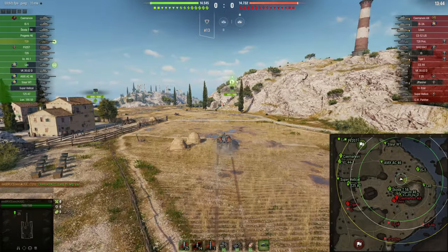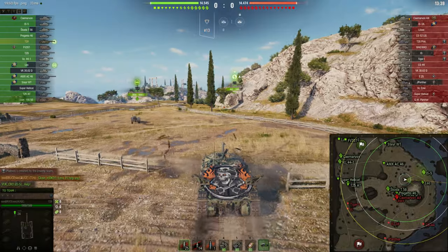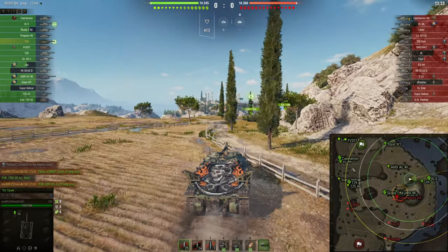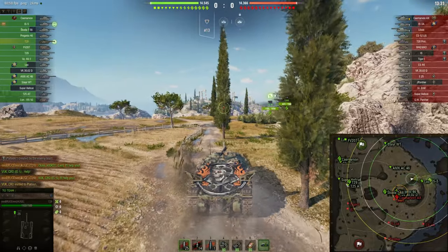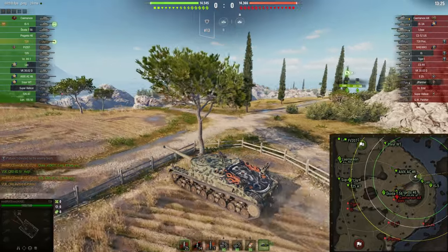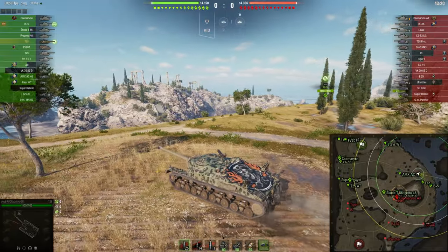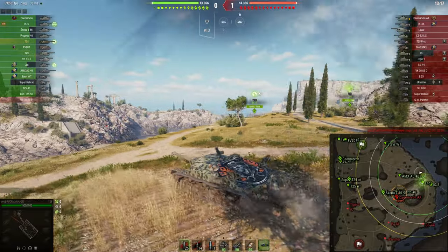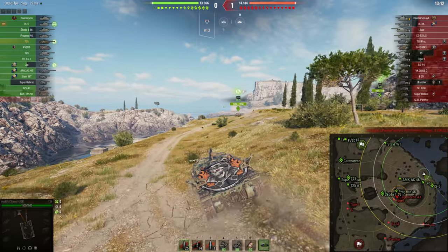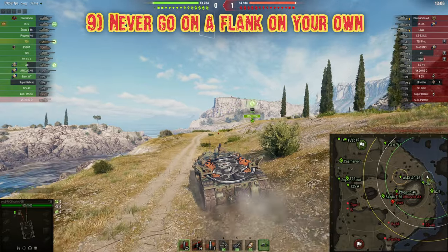We kind of found the correct timing for playing aggressively in the last game — pretty much at the end. But in this game it is different, so I can instantaneously play aggressively. I did not go to the west because the gameplay there is stationary, so instead I want to play aggressively and win the rest of the map with my team. We have support from the IS-5 and the Leo, which brings me to tip number nine.